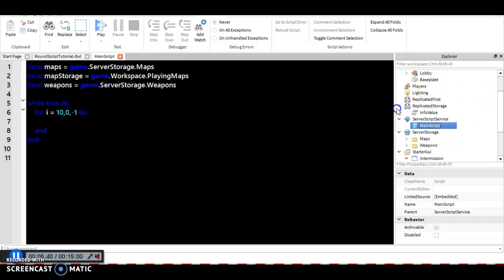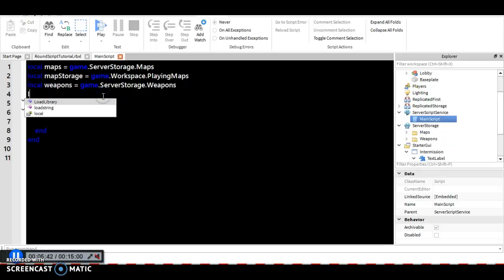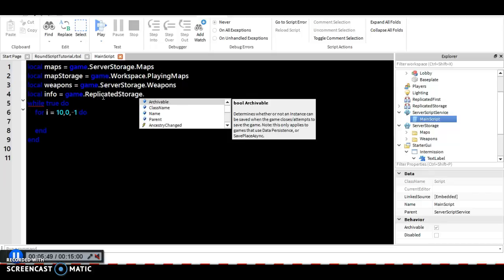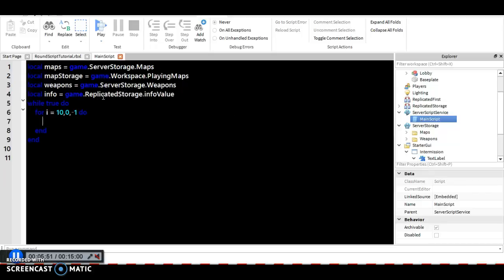I forgot to define the info value, so we're going to say local info equals game.ReplicatedStorage.infoValue. Now down here inside the loop, we're going to say info.Value equals — and then a string like 'Intermission' with two dots and then i. Let's see if that's going to work. Before the while loop, we're going to add a wait so it doesn't break the game — it could be 1 second or 0.5 seconds.